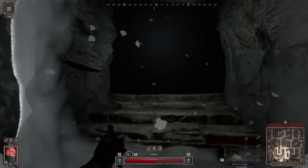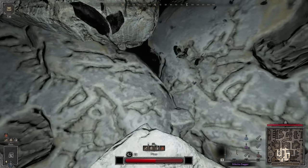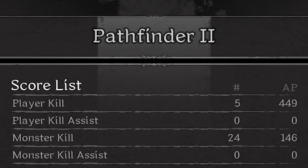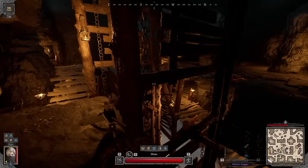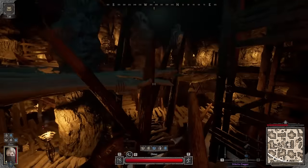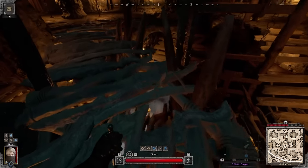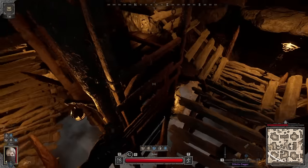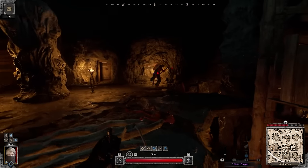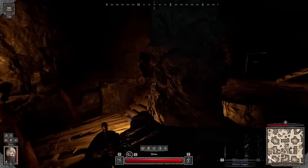We haven't encountered Barbs and I want to try this build against Barbs. Let's see how many kills we have — five kills. Let's see what we're up to. Someone was doing the troll. We have a Barb! He's a little blind though, but it's still a Barb. He's running the Felon Axe — interesting.